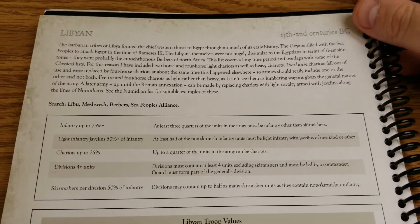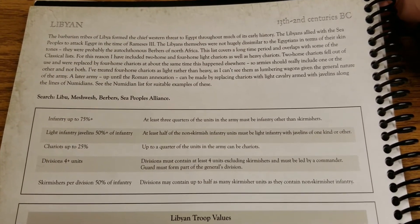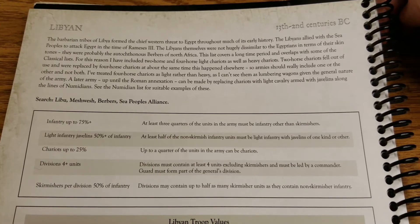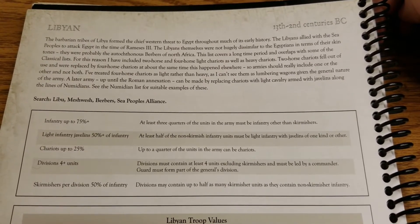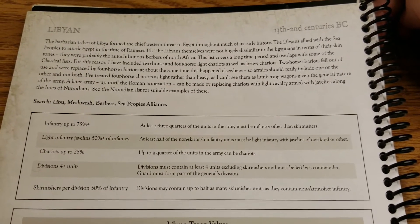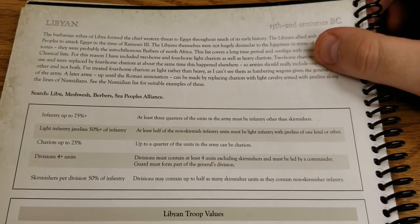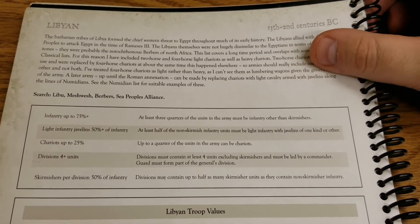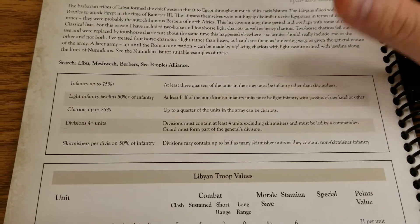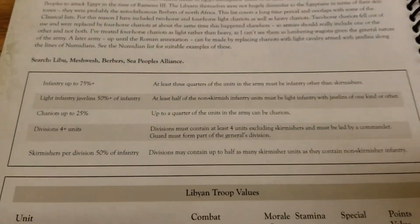Just a quick overview for those unfamiliar: the barbarian tribes of Libya formed the western threat to Egypt throughout much of its early history. The Libyans allied with the Sea Peoples to attack Egypt in the time of Rameses III. They weren't hugely dissimilar to the Egyptians in terms of skin tone — probably Berbers of North Africa. The list covers a long period and overlaps with some other classical lists, so there are some compromises in the units available. Coming up next we'll be looking at the Sea Peoples, so these two tie in nicely together.